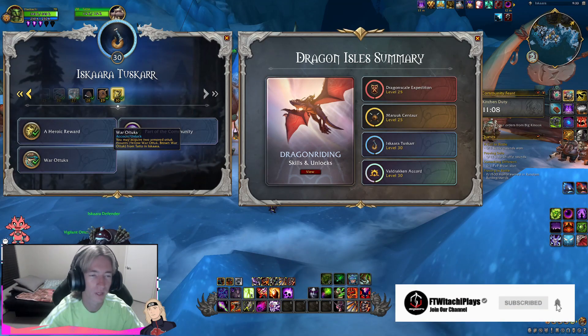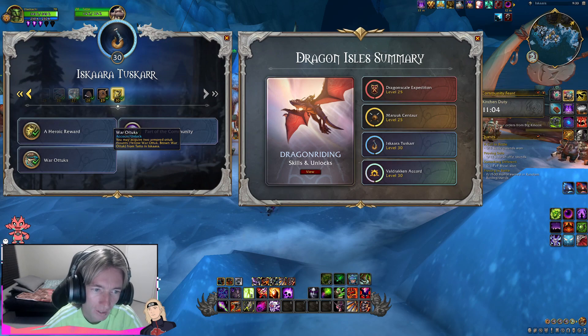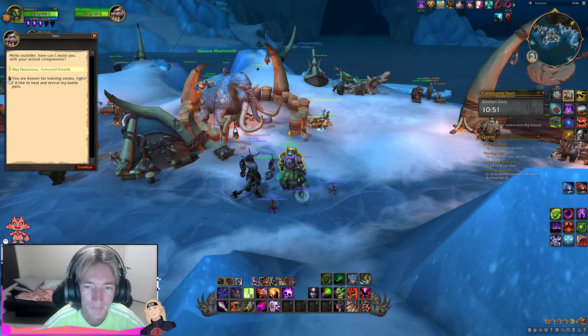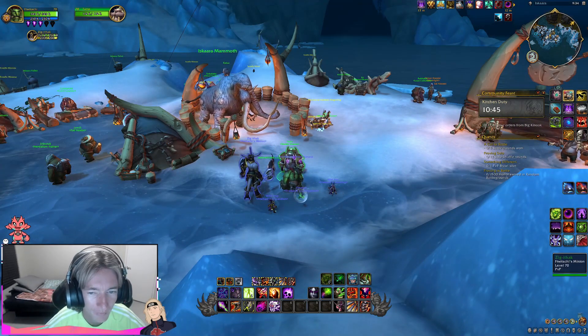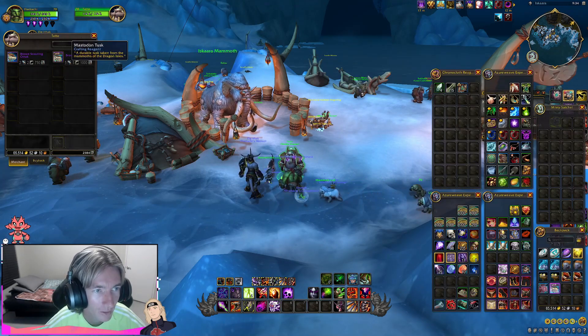The final renown level for the Tuskarr is here, just in time before patch 10.1. War Otuk is one of the rewards you can acquire — two armored Otuk mounts: the yellow War Otuk as well as the brown War Otuk. I'm a huge fan of these mounts. There will be a quest to sell them — I'll get the brown and the yellow — and of course we will check out both of them. There are different color variations you'll be able to purchase as well.